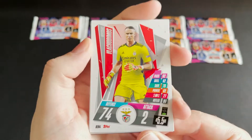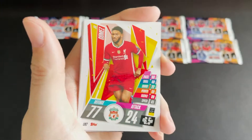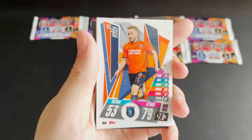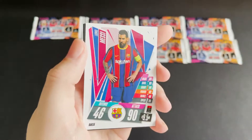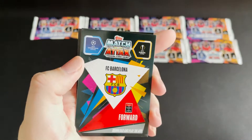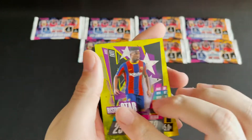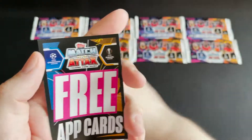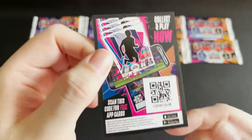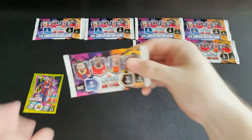We have a Benfica goalkeeper, an Atletico defender, a Liverpool defender, an Istanbul midfielder, a Zenith forward, and a Barcelona forward. We also have a Barcelona forward special — it's going to be a rising star in Fati. And then we have our pack code just there. Moving on to our second pack.